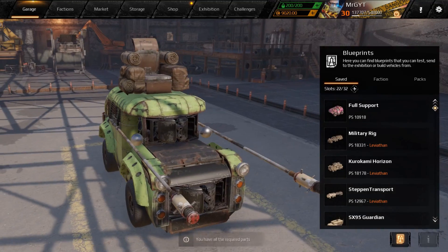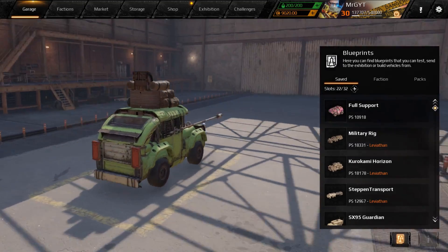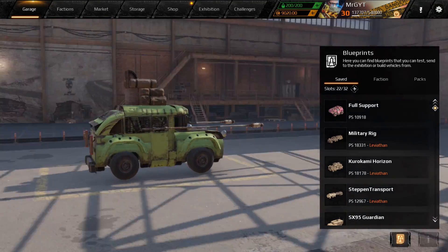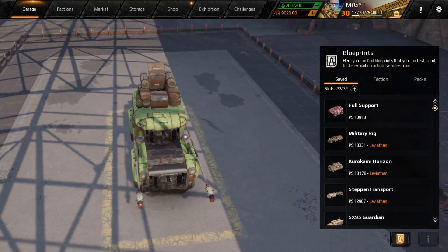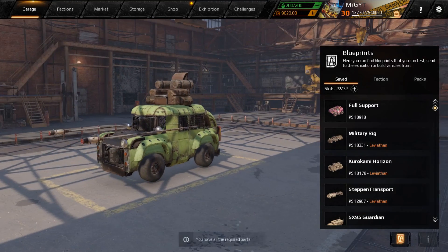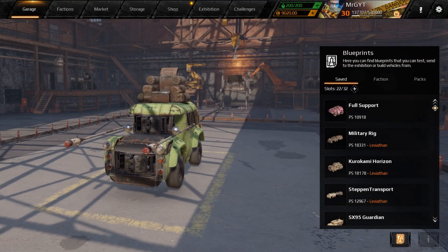Alright guys, good morning! Mr. G rolling out of bed, bringing myself some coffee. Today it's build competition time with a little twist — you guys had to build Leviathans, any Leviathan you wanted. We're gonna look at them, test drive them, blow up some bots, and pick a winner. Most creative or whatever tickles my fancy gets a Steam key. If you want to do a Mr. G build comp, check the Discord link in the description.